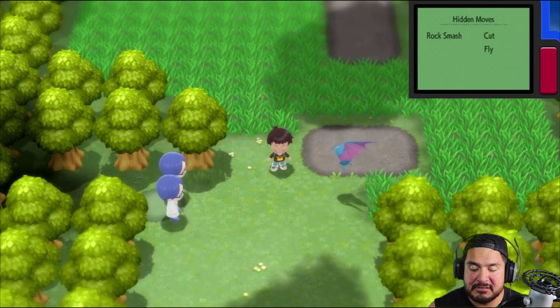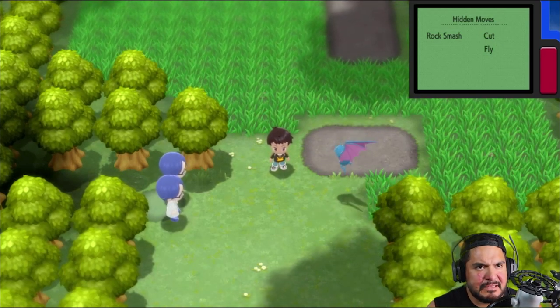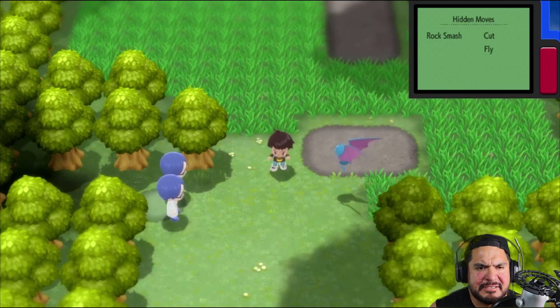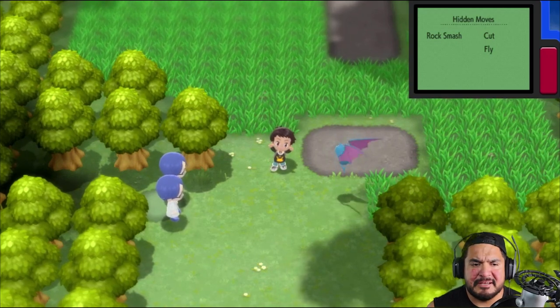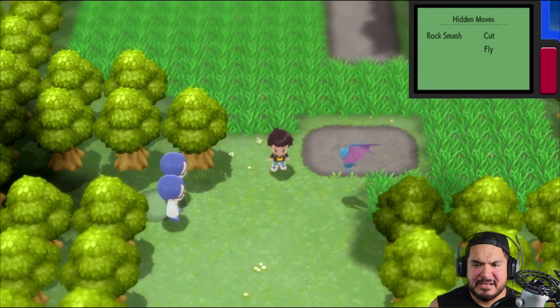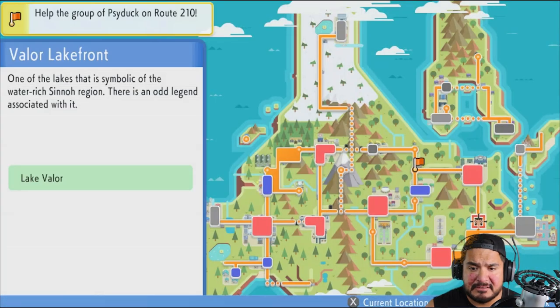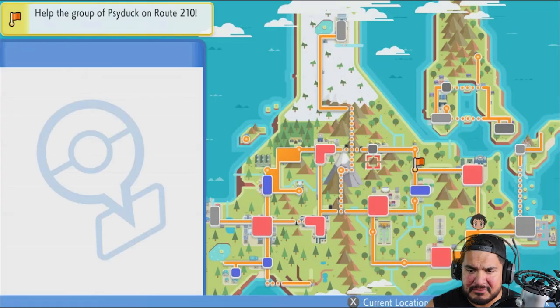There are some Psyducks blocking the way on Route 210. In our last episode my girlfriend Cynthia gave us the medicine to fix that up. Now that we have Fly, let's go ahead and use it. Route 210 has a flag to indicate we're going there.